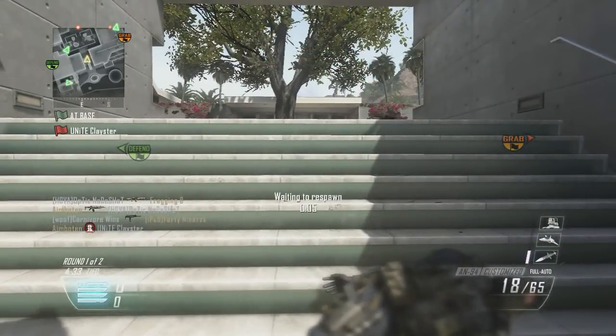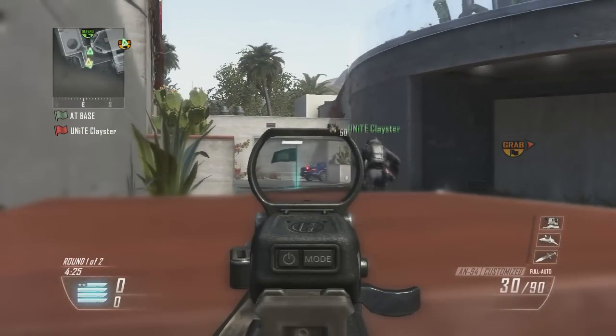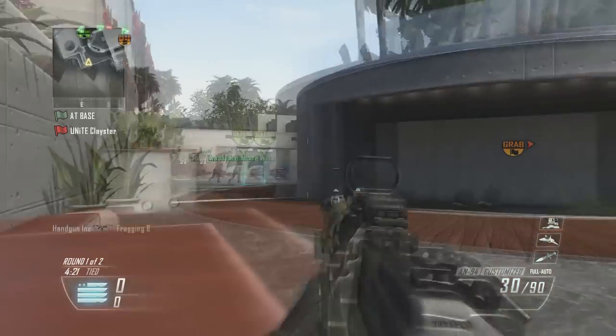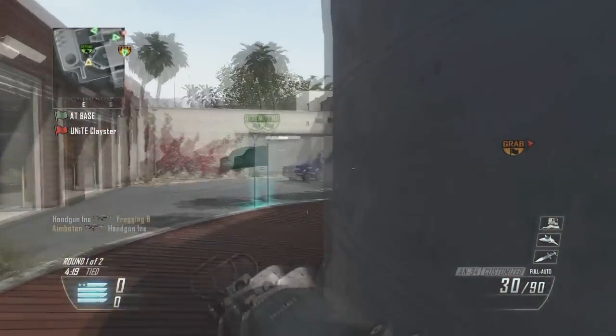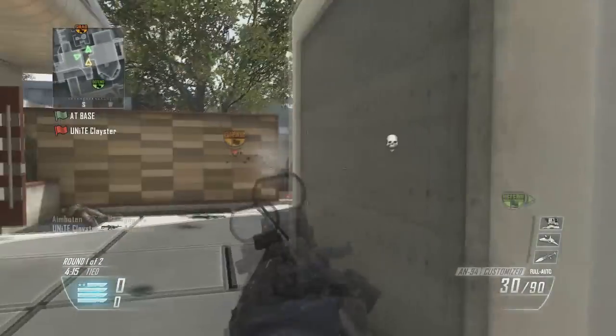My goal for this round in this CTF game is to basically contain them in their spawn — get as many kills as I can, make sure they can't push up, and make sure they don't push to our base. That leaves all the room and time for my three teammates to push up and do as they please and get as many captures as they want. I hope you guys enjoy this slower-paced gameplay.